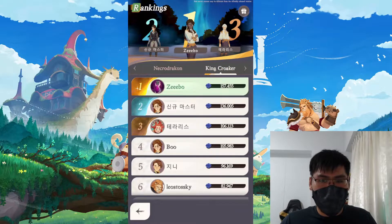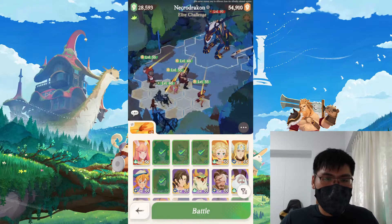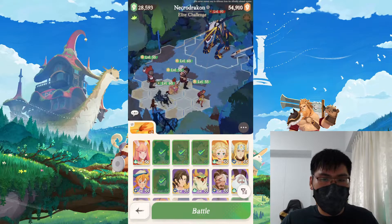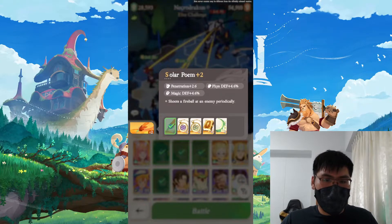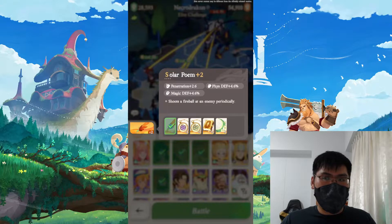In case you're wondering why I did so much more damage than others — it's basically this lineup. A little extra stats plus heavy faction bonuses let me survive one wave of Croaker and then throw in all my skills for a big damage burst. For the artifact, let's be honest — in most bossing scenarios Astro Tome is actually the best artifact, but in CBT Solar Poem is probably the better choice because it provides the most efficient stats for boss runs: massive defense, good penetration, and periodic fireball damage.